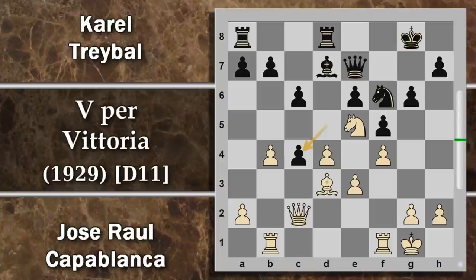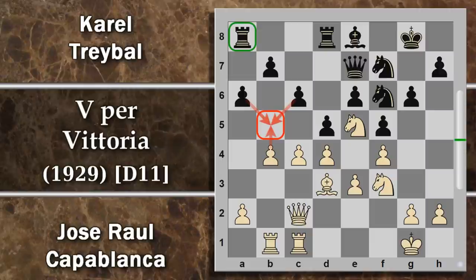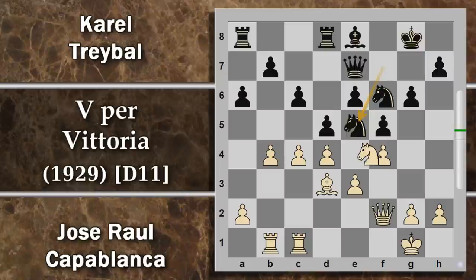Si poteva tentare anche Cavallo per E5 per inattivare il cavallo sull'avamposto, però c'è comunque Cavallo per E5 e dopo D per C, Alfiere per D7 indebolisce notevolmente la diagonale. Questo pedone arretrato diventa problematico da difendere per il nero. Comunque viene giocato Alfiere B8, portando la torre a battere sul pedone, in modo che se la colonna diviene semi-aperta possa essere attivata più velocemente. Torre FC1: il bianco si propone di attaccare sulla colonna C. Si prosegue con A6: mossa che blocca l'avanzata del pedone e potrebbe favorire l'apertura della colonna per la torre A8.